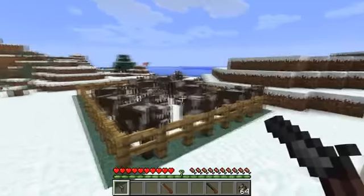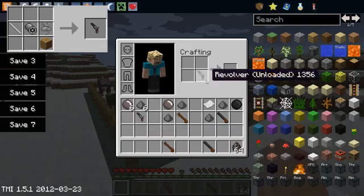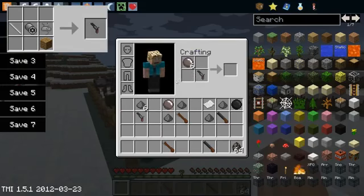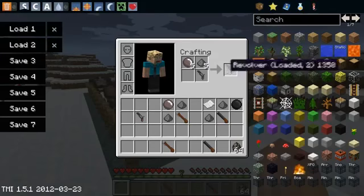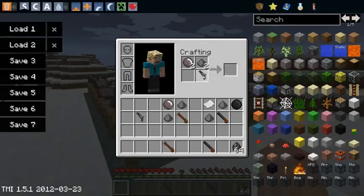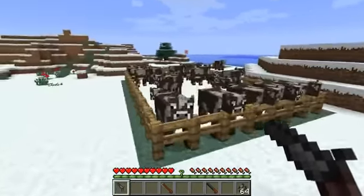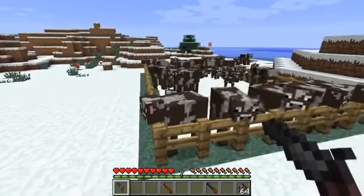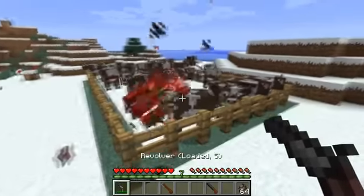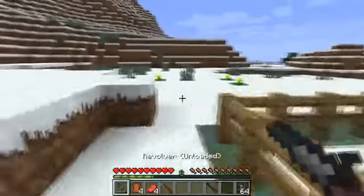The first one I'm going to show you is a revolver. You reload this with round shots and gunpowder, like the pistol. You can actually load this 6 times, so it's got 6 different shots — you don't have to reload so often, which is a very good help. It's possibly the best gun in the mod, although that's debatable depending on your shooting style. We should be able to kill 6 cows — 1, 2, 3, 4, 5, and 6.